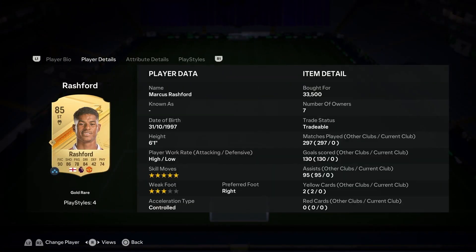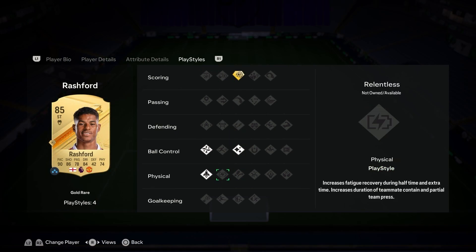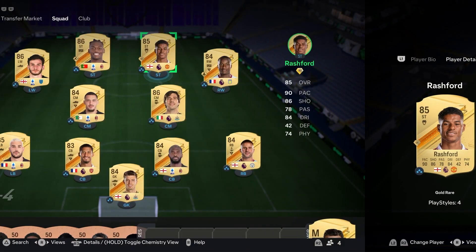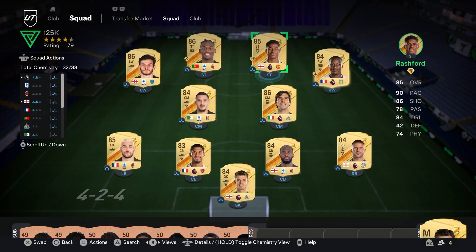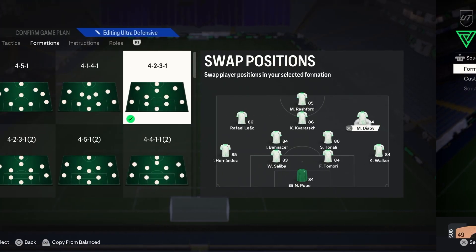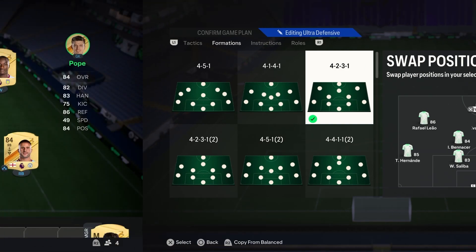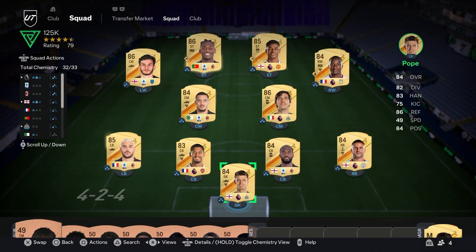The main man for the team is going to be Marcus Rashford — 5-star, 3-star. He's a little bit let down by that, but high-low work rates for a striker is a thing of beauty. Power Shot Plus, Flair, Quick Step, Technical — the R1 dribbling is going to be disgusting. And this is how the team looks in its full, glorious power. We're playing the 4-2-3-1 with Krava at CAM, Diaby on the right, Leão on the left, and Rashford up top.